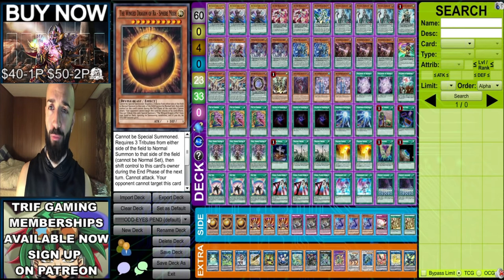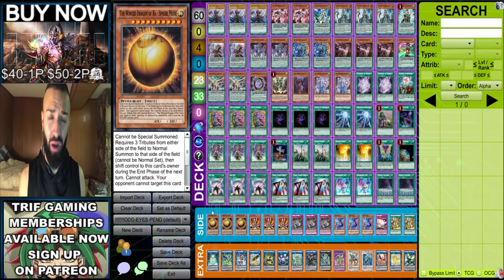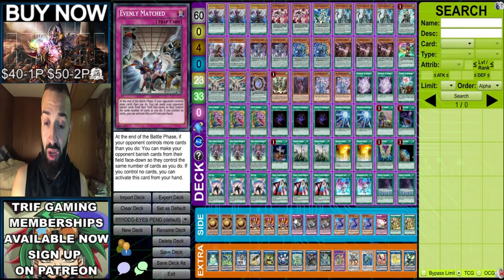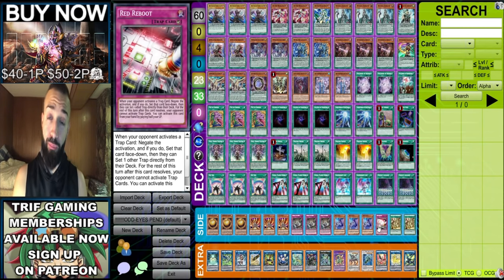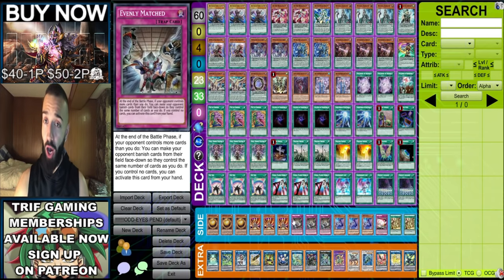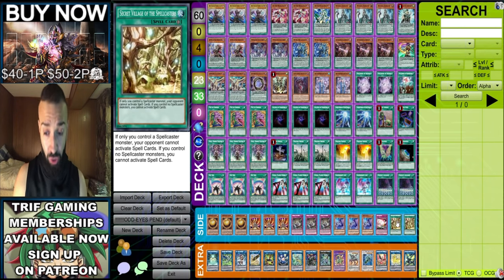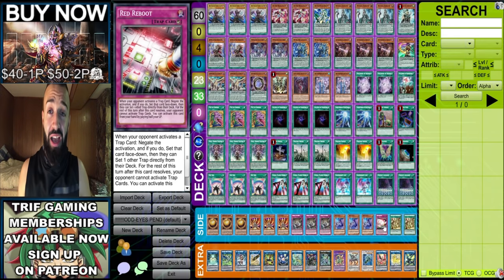60 divided by nine equals the same ratio as 40 divided by six - so siding in nine cards in a 60-card deck is like siding in six in a 40-card deck, which is already a lot. Sphere Mode, Lava Golem, and Evenly hit every single combo deck. If those nine don't hurt the combo deck, you've got seven cards for back row: triple Evenly, triple Denko, and a Red Reboot - all auto-wins against back row decks. You can also play Lightning Storm over Denko if you can afford it. Then Secret Village - you have Set Rotation, Terraforming, and two Secret Village, giving you four Secret Villages effectively, which is beautiful going first even in 60 cards.